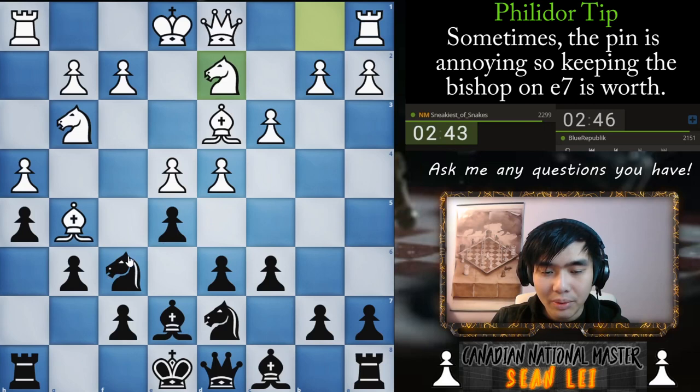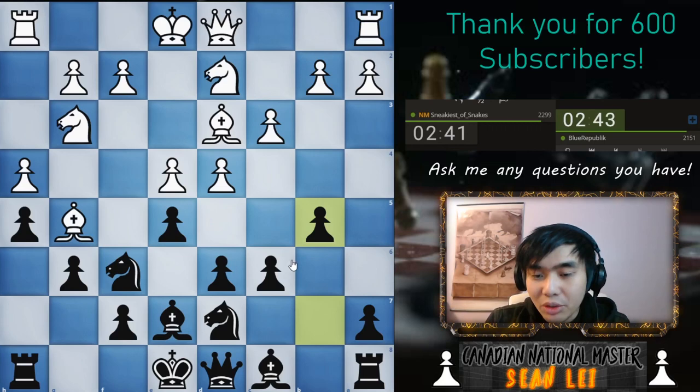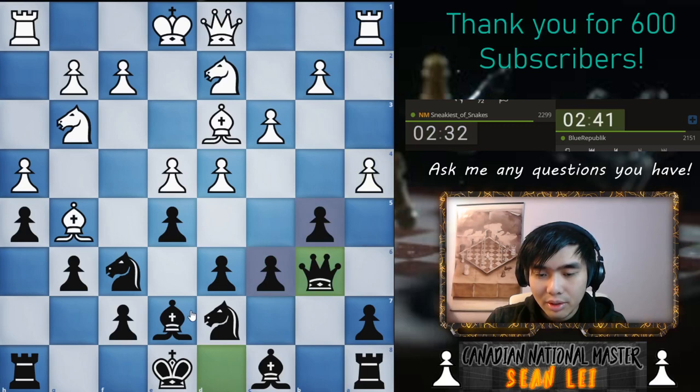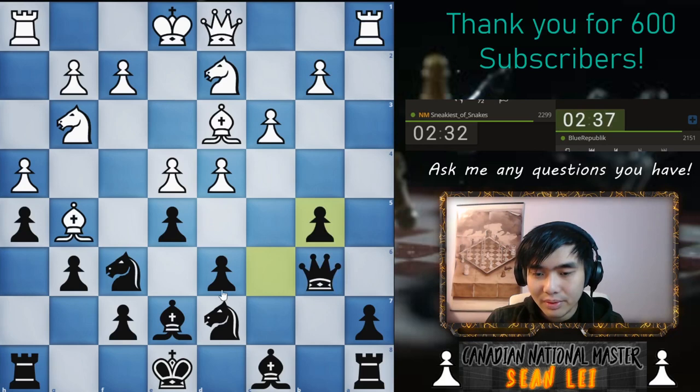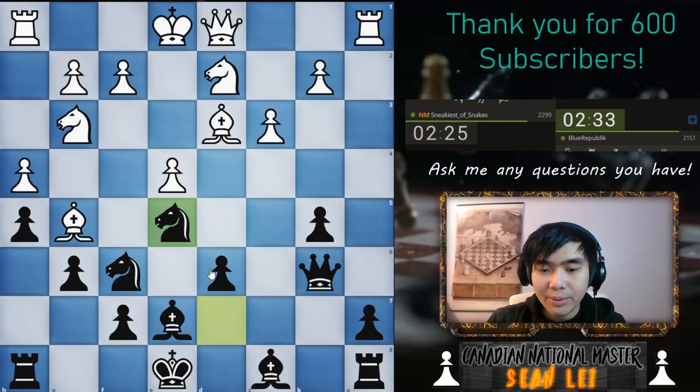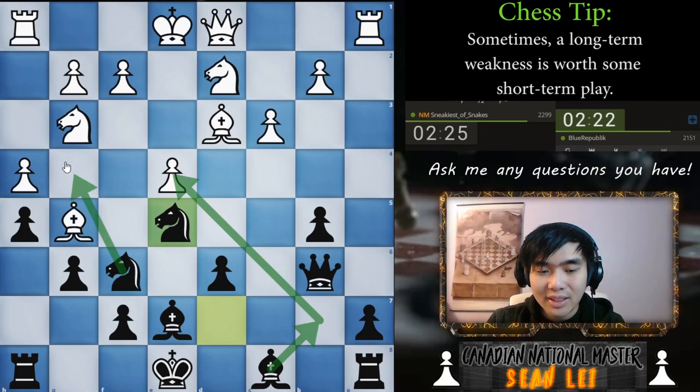Do we want to play a6? Doesn't work, unfortunately. Queen b6 is kind of forced. Now we can attack e4 a little bit while also threatening d4. So do we take here with the knight? Though this might look pretty weird to you guys because this looks like I'm just creating a weakness on d6, which is potentially true. The idea behind this is, while this is a weakness, his e4 pawn is easily accessible for me and my knight's on a pretty nice square in the center.